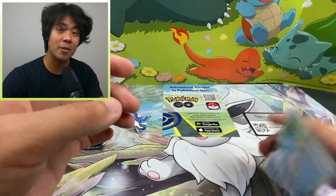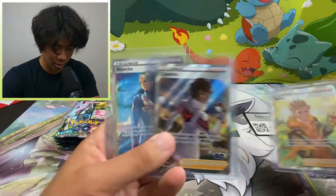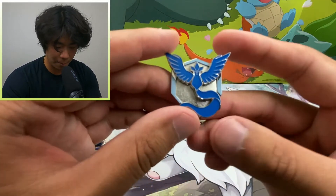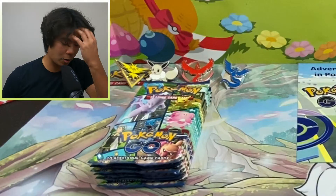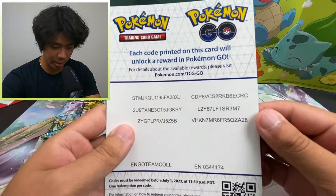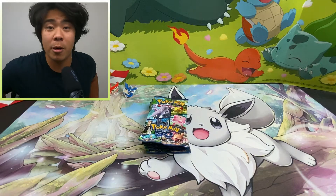Let me show you — I have the other cards here. Now we have the Radiant Eevee box promo, we've got Spark, we've got Candela, and we've got Blanche. So that is everybody. And then of course we have the Articuno pin, and we'll set that right over there. Now we have all 4 pins from this set. We've also got the Pokemon Go code card.